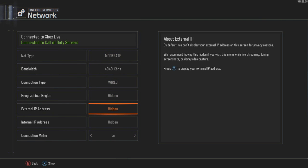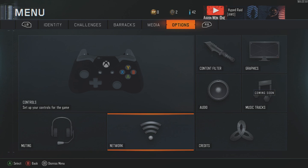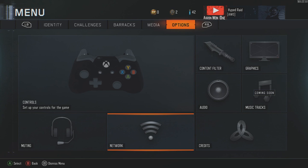It's not too big, but right here — connection meter. Make sure this is turned on so whenever you press start, you can actually see what your ping is. I don't know why it says for advanced users only — I mean, it's only a number. I have no idea why they call it that.